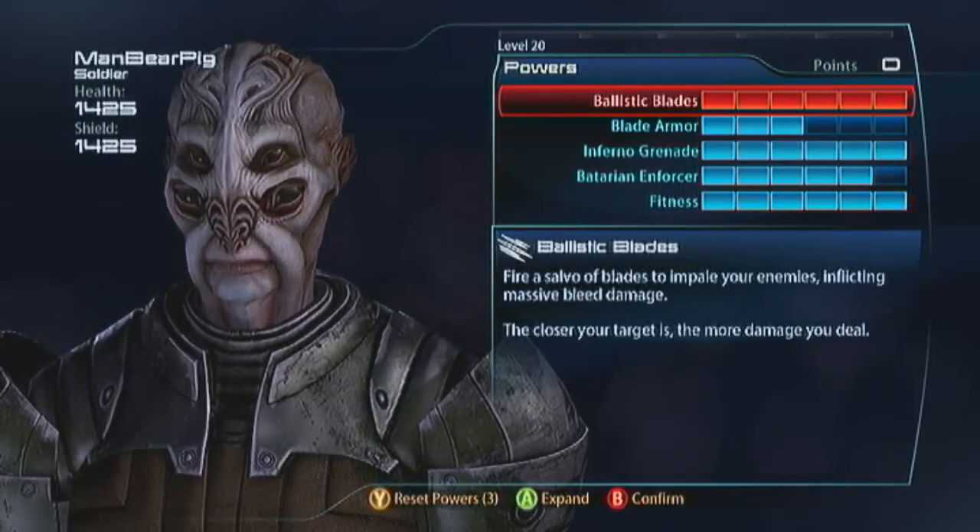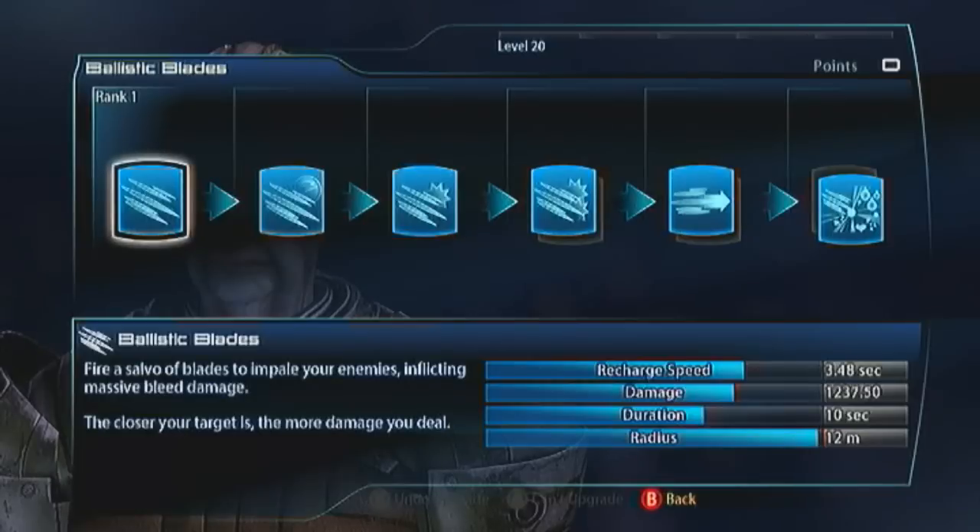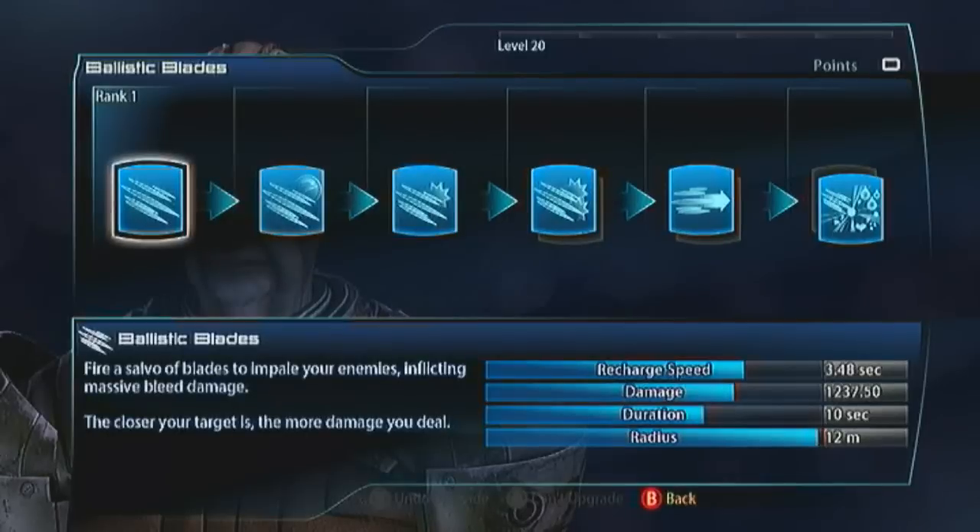Ballistic Blades — this is awesome. You do a lot of damage with this, a lot of crowd control, and it looks badass. It's a really awesome power. It's not as cool as it used to be, because the radius was just ridiculous. It was like you could shoot somewhere into the atmosphere in front of you and hit the guy behind you. The radius was like 360 degrees. They toned that down a while back, but it really didn't stop the blades from being awesome.